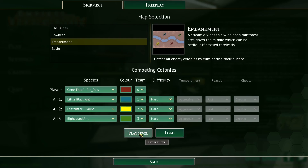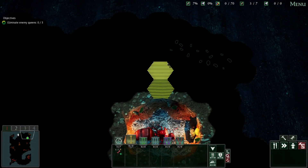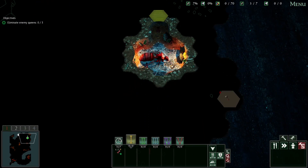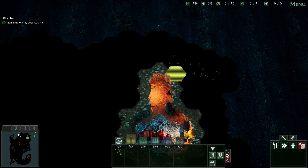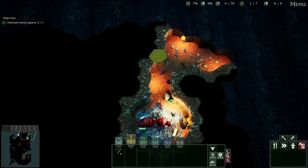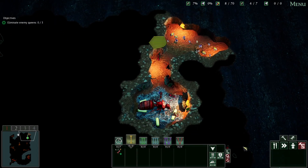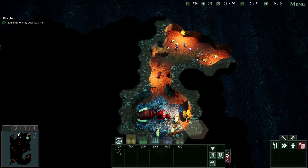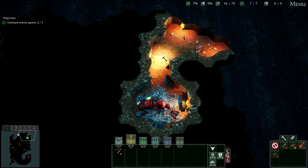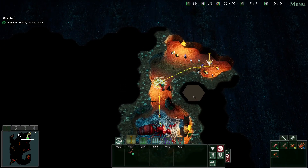All right, let's jump in. So here we are, we're in the corner - let's dig that out. Got a little whip spider or something there, let's dig that out as well. I think we'll just get a bunch of workers down to start with. Let's get all of those guys hatched out, we'll get some workers down as well. Let's put some workers in there and I'm going to get you guys to just kind of gather that food.